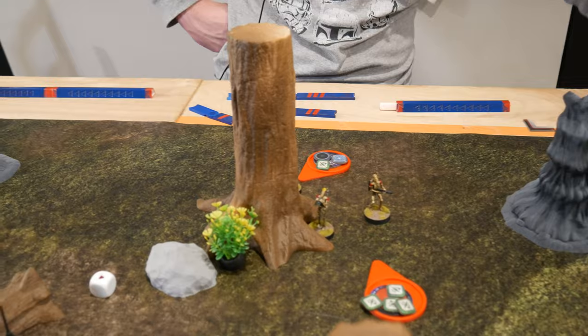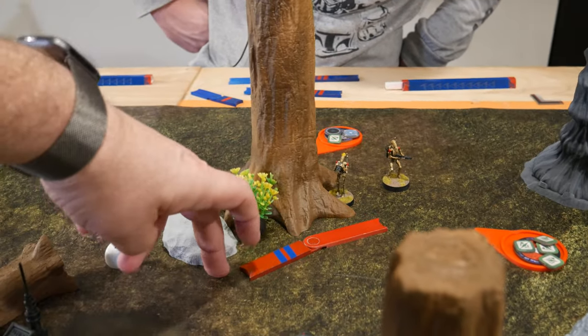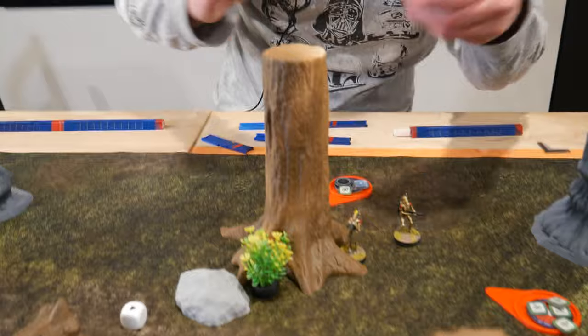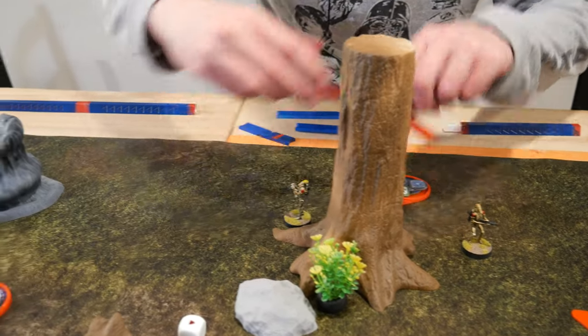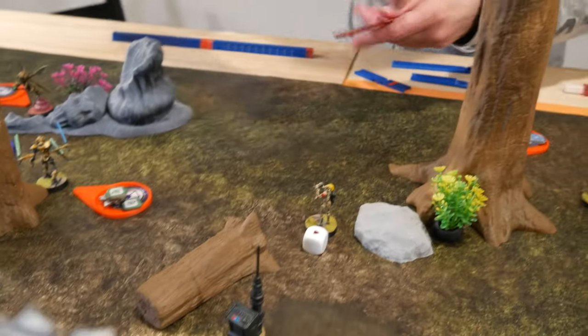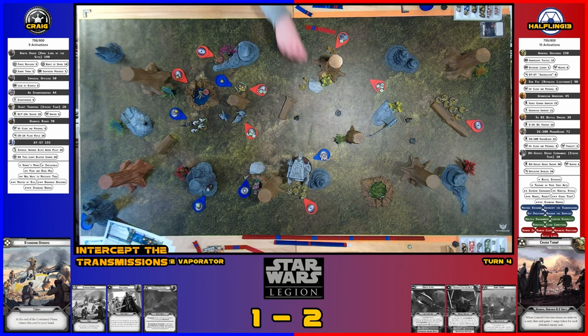These B1s rally successfully, then use their order to take two moves around the tree — moving as tight to the tree as possible, then one more move toward the objective. Decided not to risk the heroic run — as soon as they run out there they'd get blown up. That's the end of turn four.